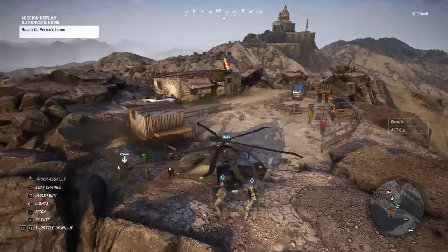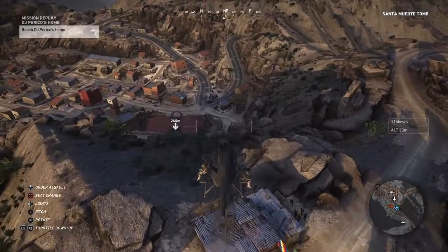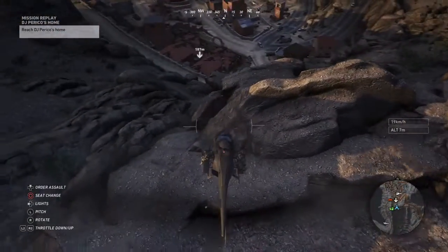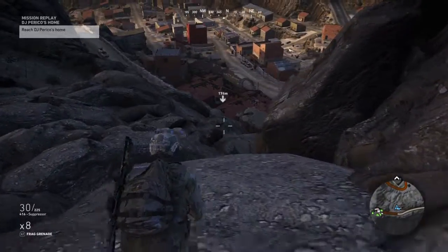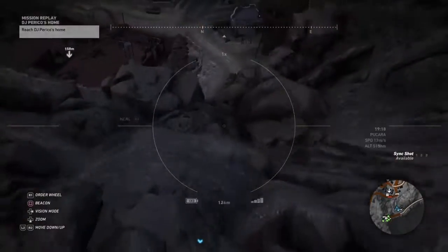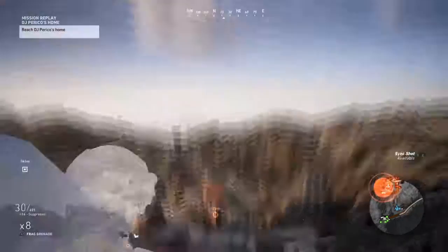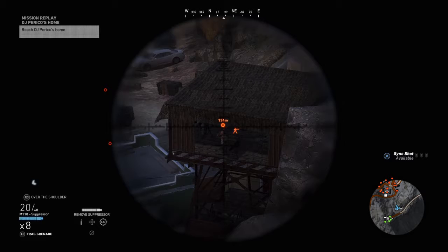There are a lot of lights and switches up here. We got tango, stage or close. Marking a hostile — he's close to some locals. That brings us to ten. Eyes on a gun turret.